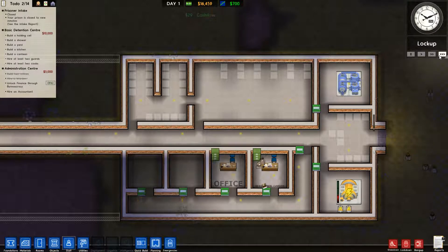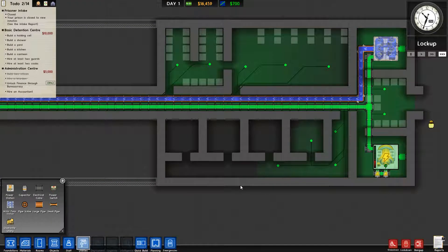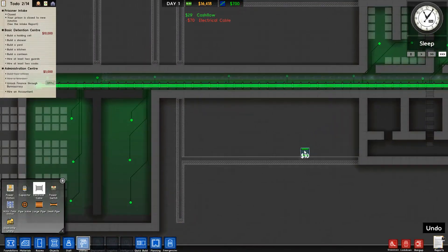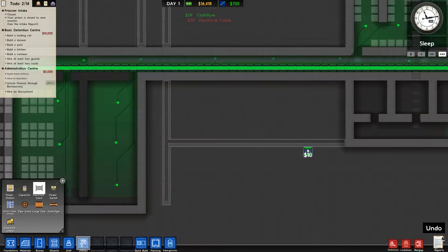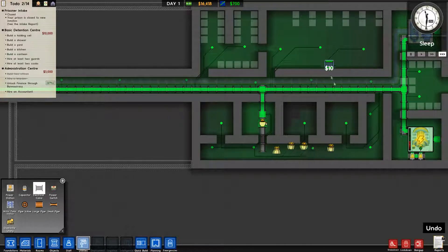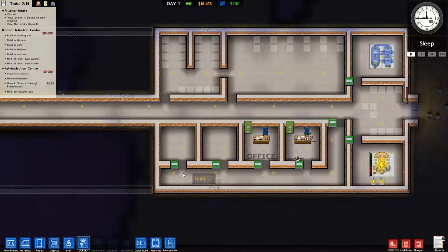What are you guys doing? Why is there no — the electricity is not... I don't get that. There's no openings. If there's a door opening — that's strange to me. Does the electricity run above the ceiling or in the walls?